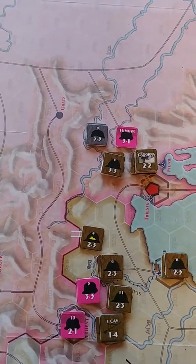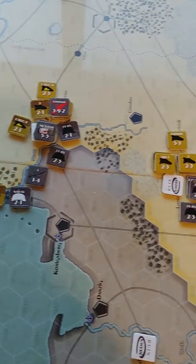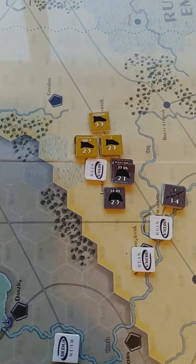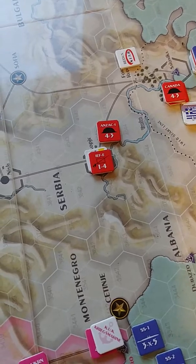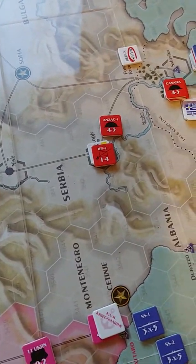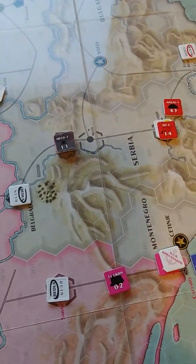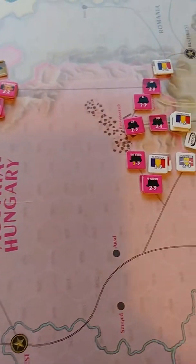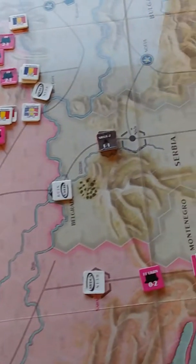Let's talk about where we're at in terms of the game state. The Germans are falling back further on the western front. They put their efforts over into the eastern front and the French and British took advantage of that — had some good die rolls as well. This is actually at the end of December, so this will be the end of 1915. Basically Belgium has been liberated, Brussels has been liberated. So the Central Powers aren't doing well here.